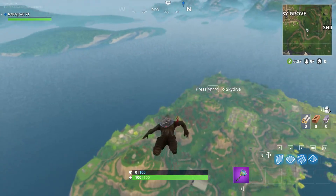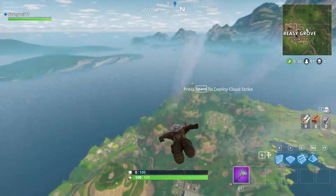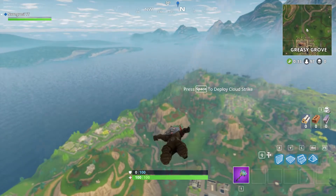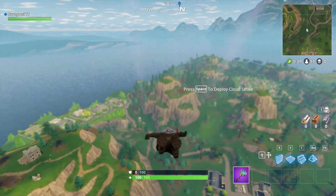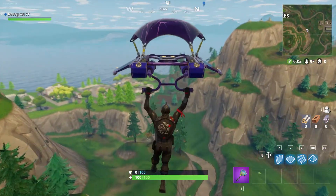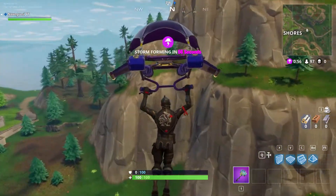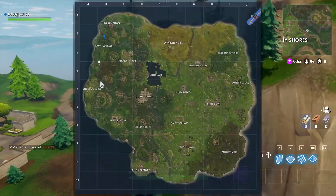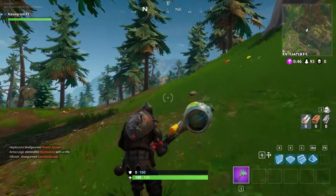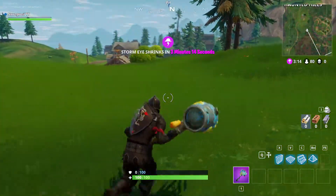This place can spawn up to three chests — it might not right now because you know how chests are in this game, sometimes they spawn, sometimes they don't. It's under this church-looking building. We're approaching — this is Snobby Shores right here, I think. Wow, okay, that's extremely far, I should have thought this through. I'm just gonna run there, see you guys in a bit.